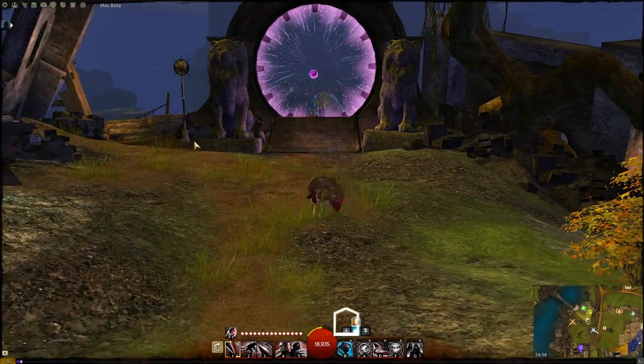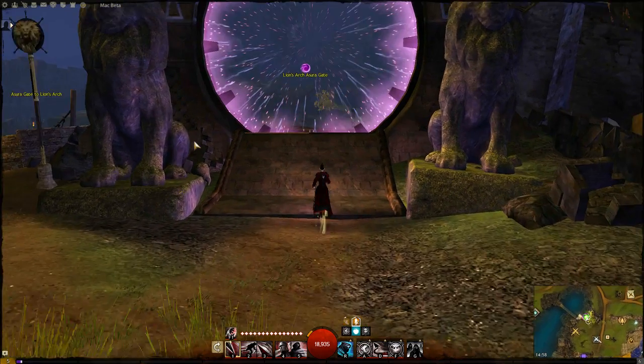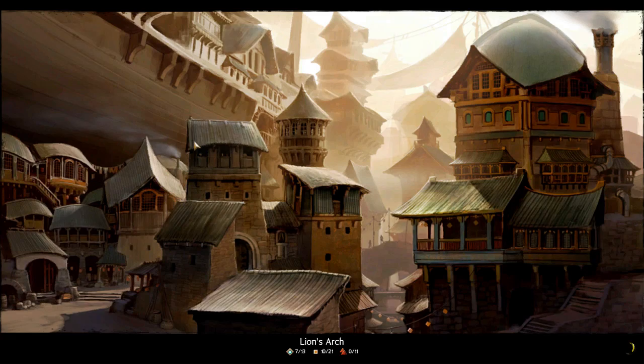You can travel for free to Lion's Arch by using the PVP menu and going to the heart of the mists. From there simply take the free Asura gate to Lion's Arch. Doing this will also allow you to travel for free to any home city by using the Asura gates in Lion's Arch.